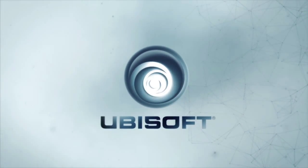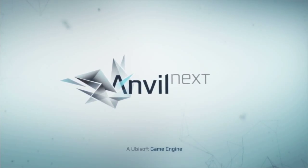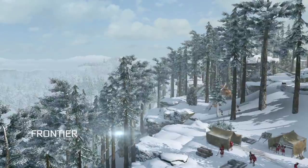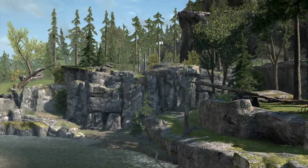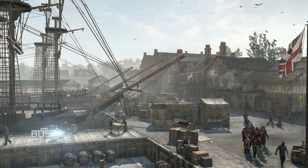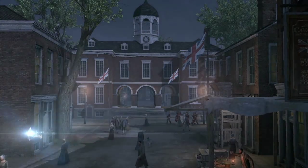At the heart of Assassin's Creed 3 lies a radically redesigned game engine we call Anvil Next. This proprietary technology renders seamless worlds of nearly infinite possibility, transporting you deep inside America before it was America.